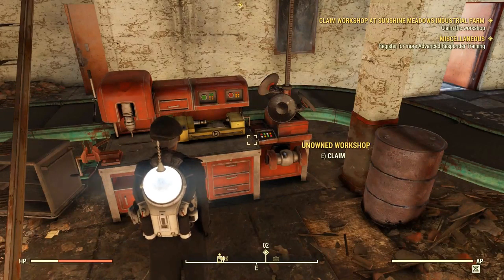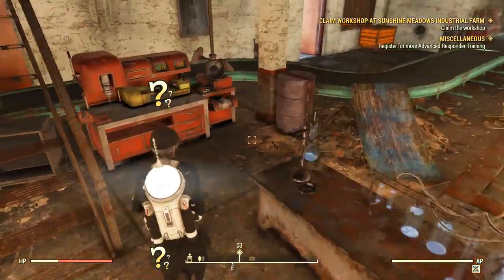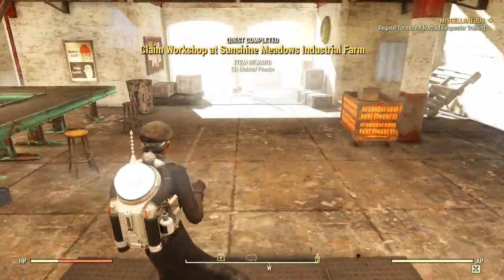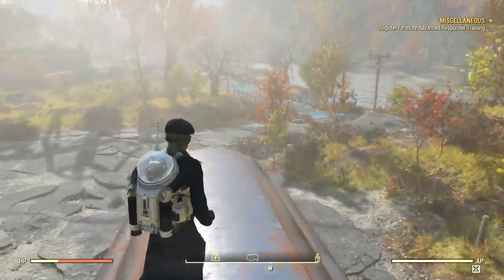It was like a stealthy bar — it was claiming even though it didn't show me. In the end everything was fine. I claimed the workshop, got my free Atoms, and that's what matters. So if this happens to you don't worry, it's probably just a little bit bugged on the display part.